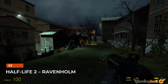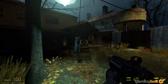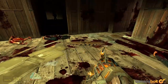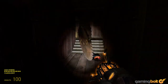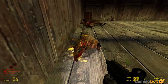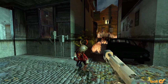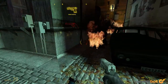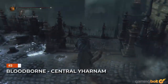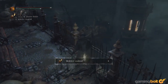Half-Life 2: Ravenholme. If the first Half-Life was a masterpiece in level design, the sequel takes it even further. There are tons of different examples to choose from, but we have a special place in our hearts for Ravenholme. This abandoned mining town is teeming with zombies, and you have to utilize the environment, a good old shotgun, and the gravity gun to thin the herds. Excellently paced, fraught with danger, and yet never completely out of control — Ravenholme is just the best.